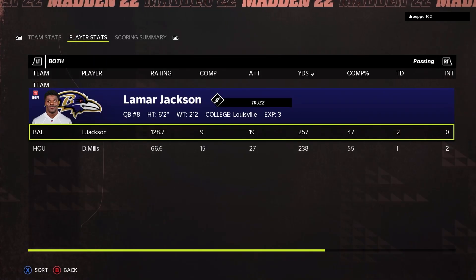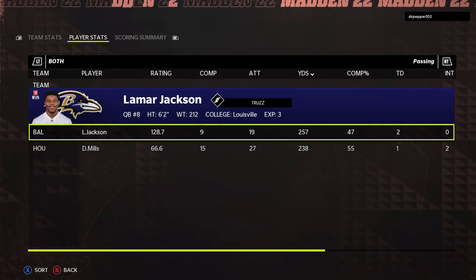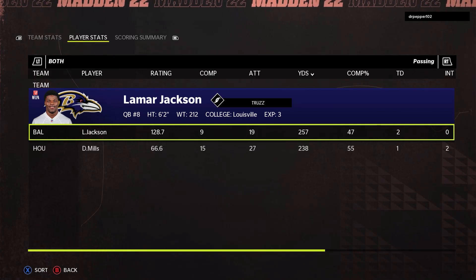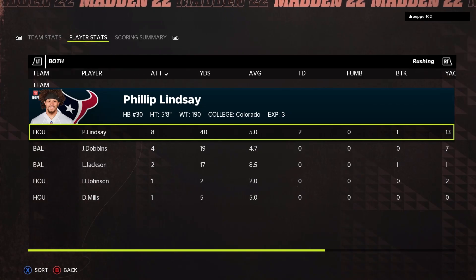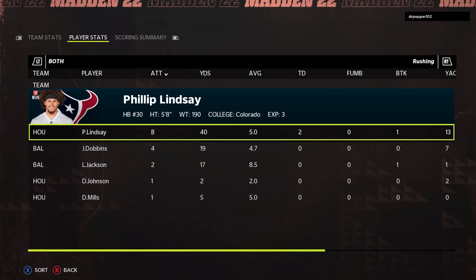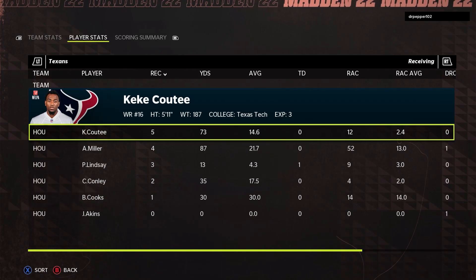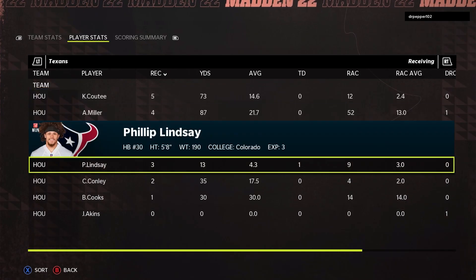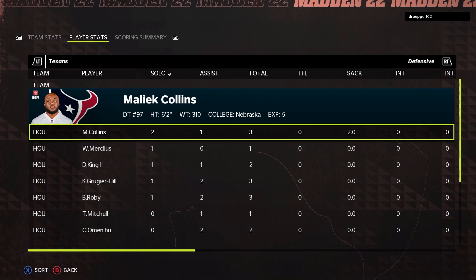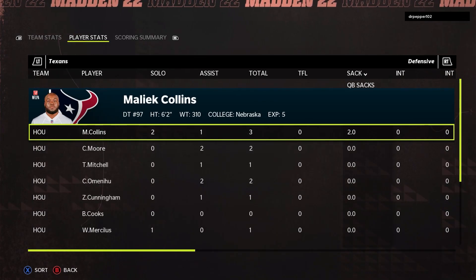You see the stats — Mills' stats don't look good that game. Two picks, 55% completion, only 238 passing yards, 15 of 27. A lot of those were throwaways though, and I just didn't have receivers open — mainly because of the man coverage he was running. Phillip Lindsey had a really good game with two rushing touchdowns and a receiving touchdown. The main thing I needed to do was get more touches to Brandin Cooks — he only had that one catch. But that's going to be it for this game. Peace.